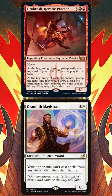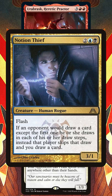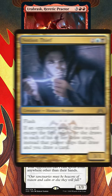But we still have a problem — what if our opponent can draw extra cards outside of their draw step? For this, we turn to Notion Thief, which prevents our opponent from drawing extra cards. Although it's worth mentioning that some decks don't really draw extra cards, so it might not always be necessary to add the third piece.